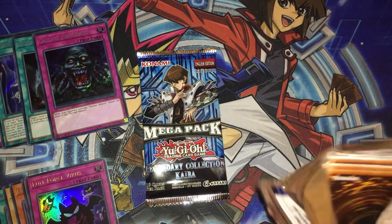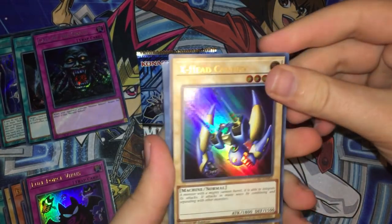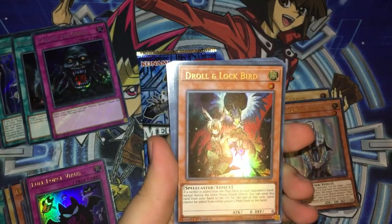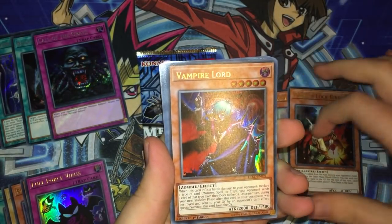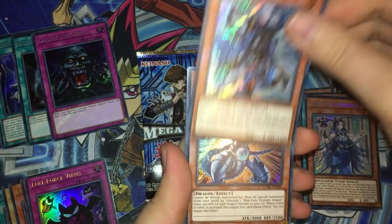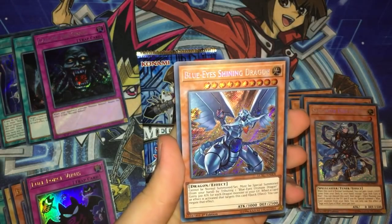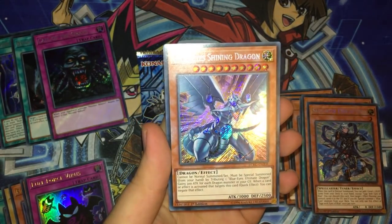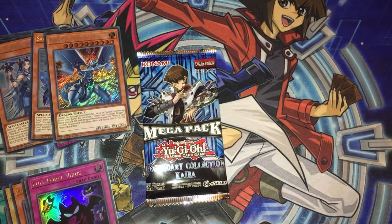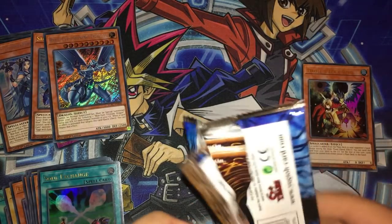Moving on to the second mega pack. From the ultras: X-Head Cannon, which looks cool, Mystical Gene, Master with Eyes of Blue, and Droll & Lock Bird — that's a great hand trap, I'll happily take that. Vampire Lord and Soul Exchange as ultra rares — very nice. Priest with Eyes of Blue looks really cool as a secret. And then Blue-Eyes Shining Dragon as a secret rare — one I really wanted. It's not the most expensive card in the set but it looks amazing. Dragon Shrine rounds it out. That pack was definitely a lot better than the first. The Droll & Lock Bird is the best ultra we've pulled so far.